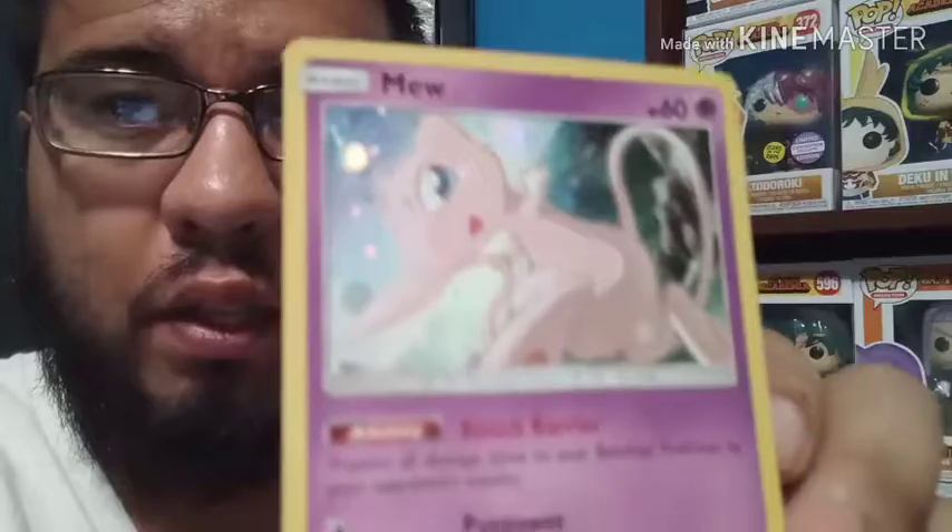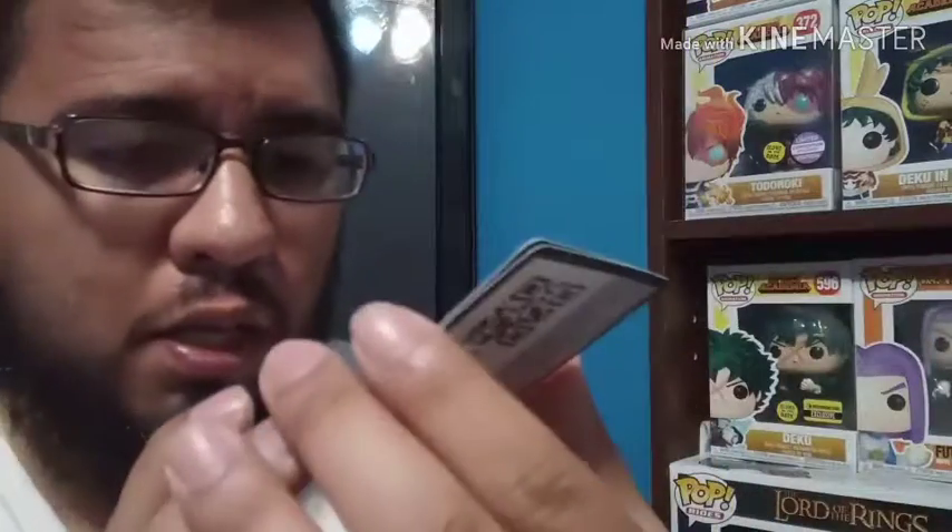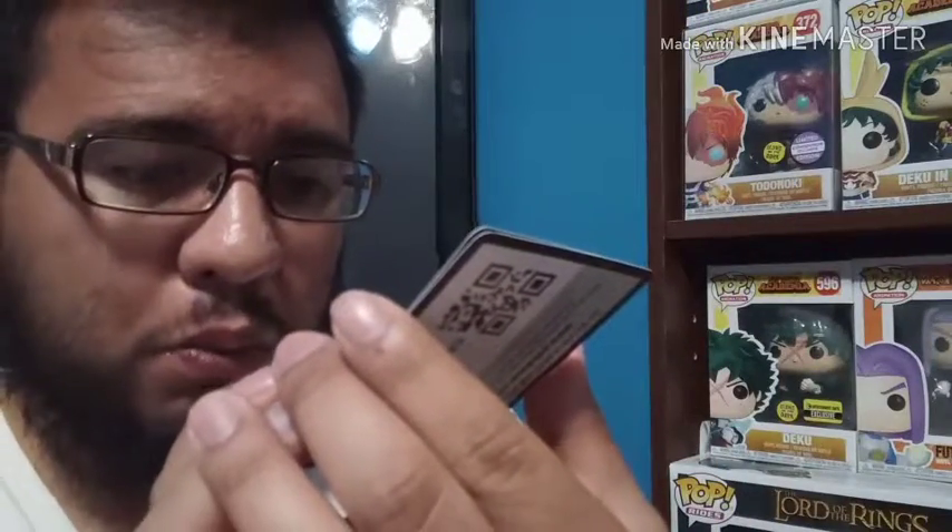On to the next box — the Mew pin collection box. Here's the Mewtwo promo, and this is promo number 215. And here's that code card guys — there y'all go. The Mew pin. And our three packs.